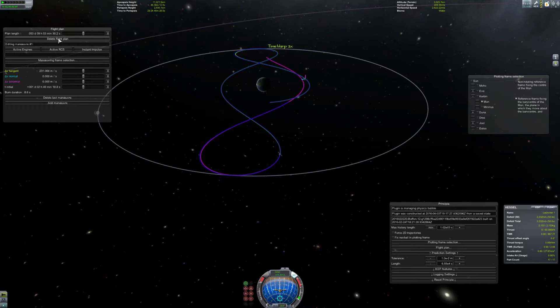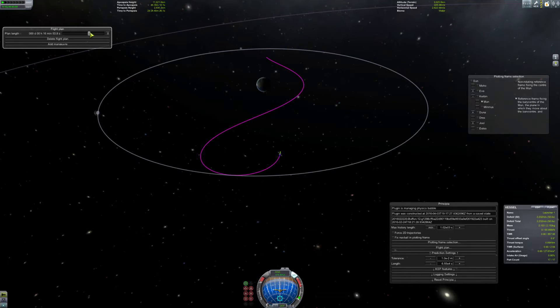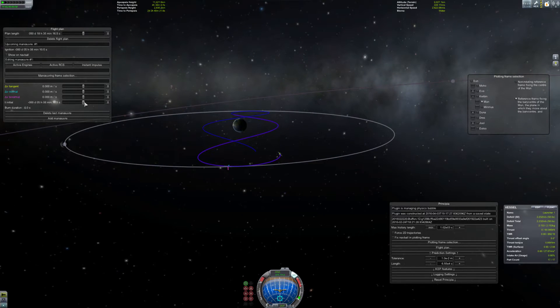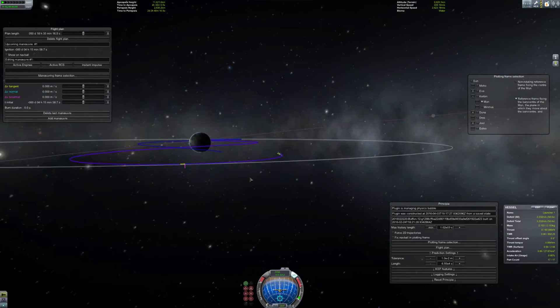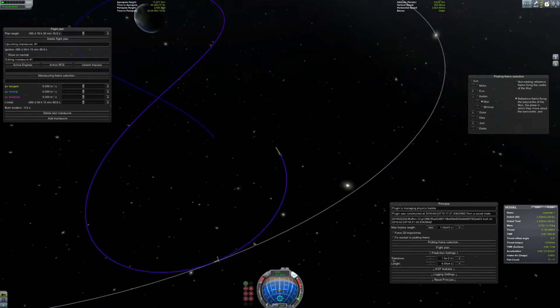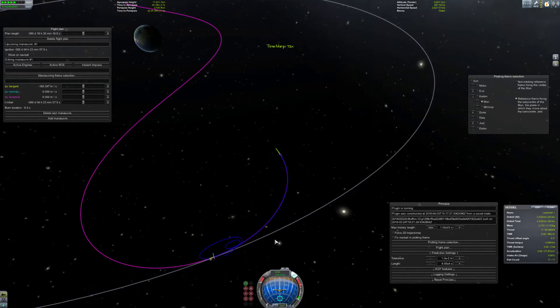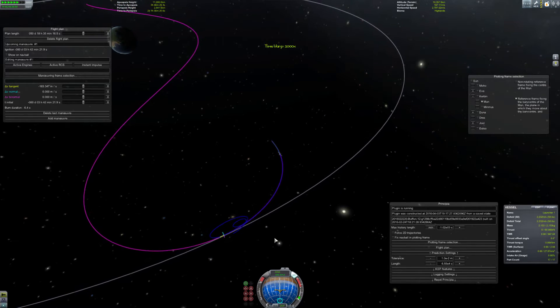This tool you see here is the Flight Planner - it's also from Principia, integrated in this mod because the normal maneuver nodes don't work with Principia. You can't use them; they're useless. So they integrated a completely new tool called the Flight Planner where you can plan your flight and create different maneuver nodes and sequences of maneuver nodes to plot your orbits. We're just decelerating - that's what you're seeing here - decelerating in reference to the moon. Or if you see it in reference to Kerbin, we would be accelerating. And here you can see our orbit in the L4 point.